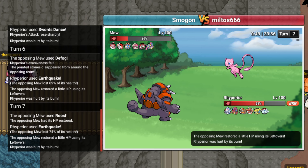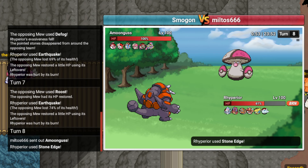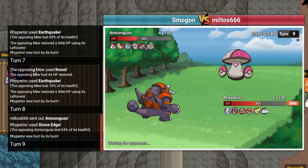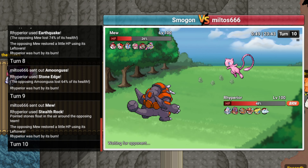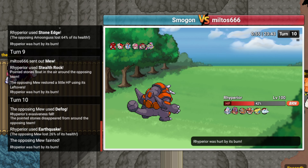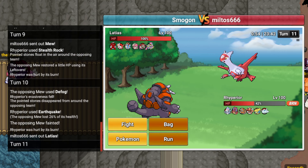I'm gonna Stone Edge this time in case he goes hard Latios for some reason. Or Amoonguss, I guess. That's good damage, I'll get up Rocks here. I am faster than Amoonguss for sure. He goes back to Mew, I'll just Earthquake again. If he Roosts there's a chance he'll die. He just Defogged - that sacks Mew, which is good for me. Mew's kind of annoying. How do I get Primarina in?